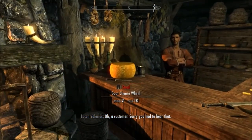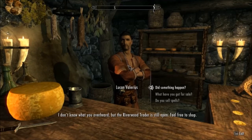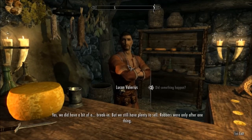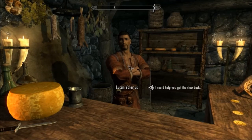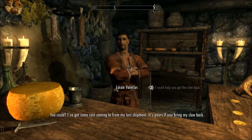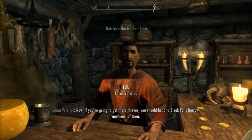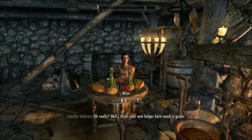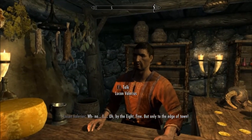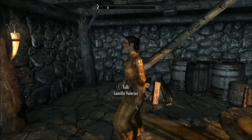A customer. Sorry you had to hear that. Are you really sorry? What's going on, man? I don't like to be overheard, but the Riverwood Trader is still open. Yeah, what happened? We did have a bit of a break-in, but we still have plenty to sell. Robbers were only after one thing — an ornament. Solid gold in the shape of a dragon's claw. I've got some coin coming in from my last shipment — it's yours if you bring my claw back. You should head to Bleak Falls Barrow, northeast of town. She is going to guide me, I think. Very nice.